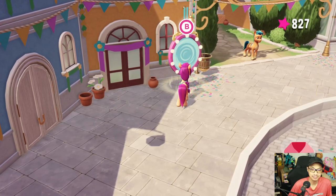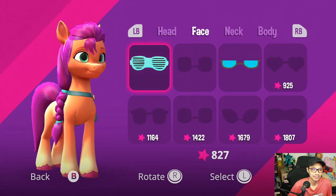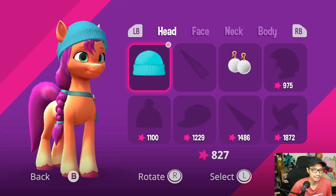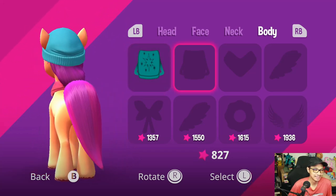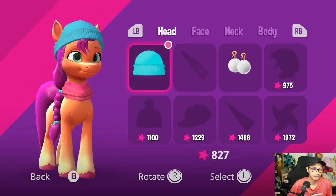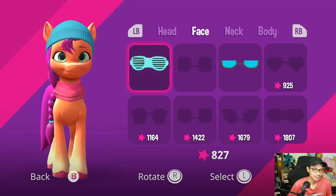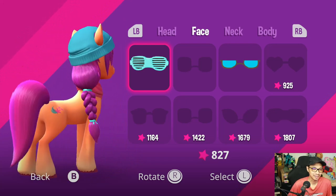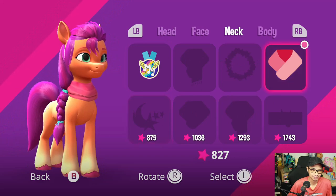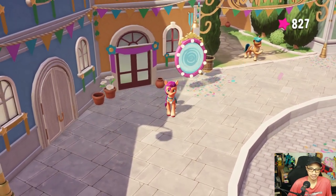I could dress up like Phoenix Wright — put this on, take away this — ta-da, I'm Phoenix! Phoenix doesn't wear that exactly; he wears a lawyer's suit, though later he wears a blue beanie with a pink scarf. I like this look, but I'm going to take it off. I got some achievements.